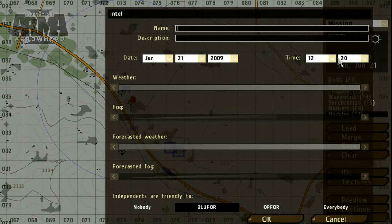As a finishing touch, we should add a name and description and set the conditions for the mission, including weather, time and date. To set these options, click the Intel box and adjust the parameters as required.